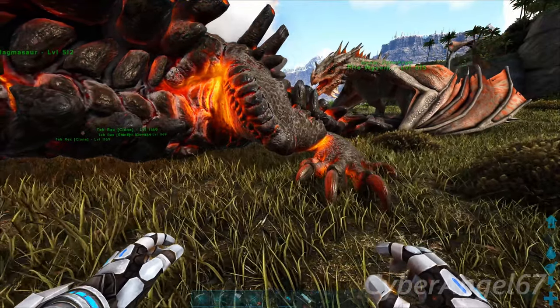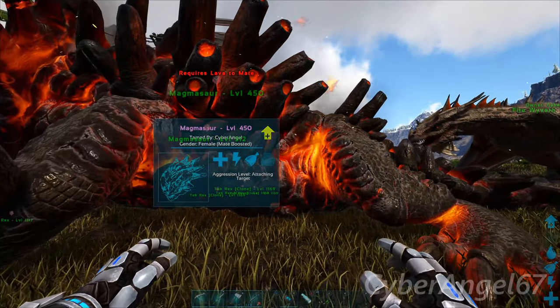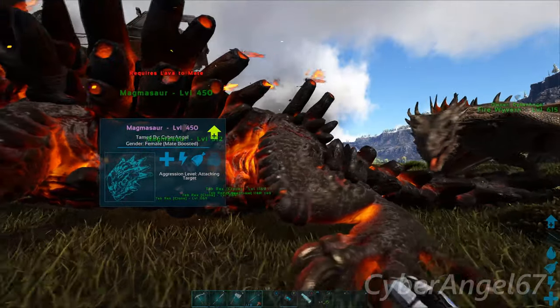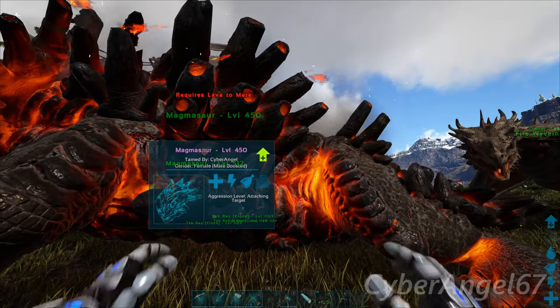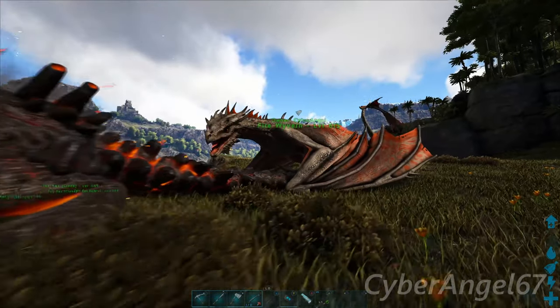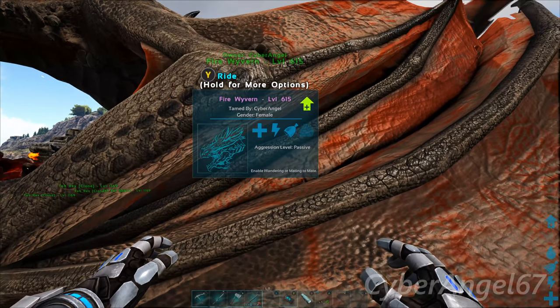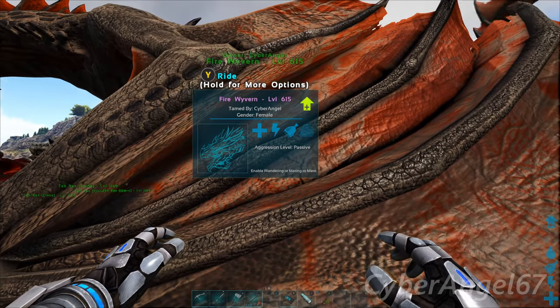But what if there was a way that you could breed them without using lava? These two magmasaurs are ready to mate here, and as you can see it does say it requires lava to mate. I have a nicely bred fire wyvern here with over 7000 stamina.